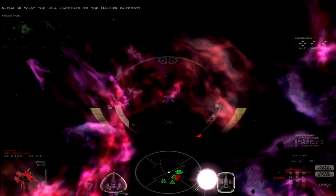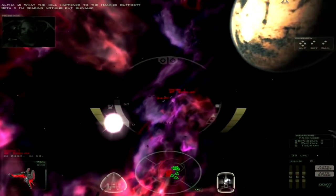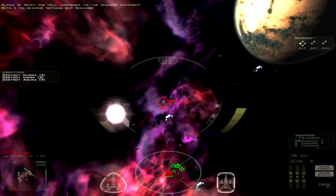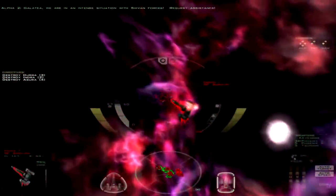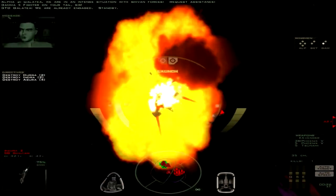What the hell happened to the Hammer outpost? Well, I'm reading nothing but Shivans. Looks like we got beaten to the chase on this mission. These are aspect-locked missiles, so let's take them out. We are in an intense situation with Sheevan forces. Request assistance. Probably not the best trying to get into a dogfight with a bomber, but oh well — they're already engaged.